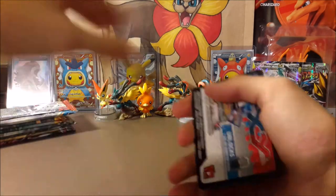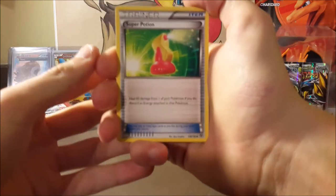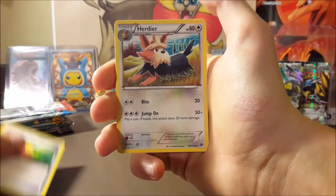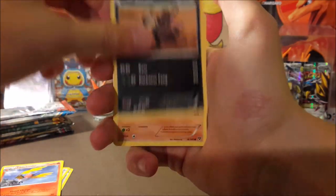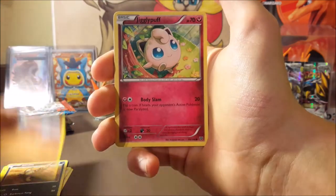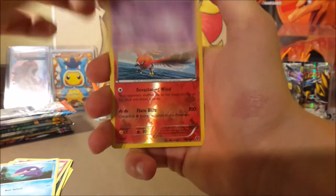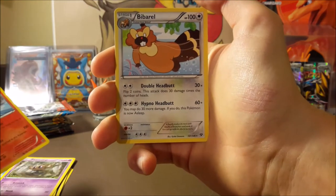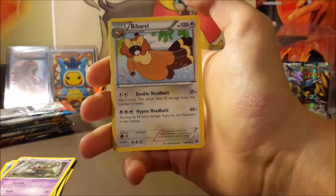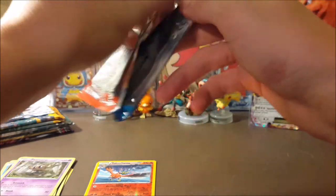There are eight packs and that's about the average for pulling an EX, so maybe we can get one, hopefully two. We got super potion, Herdier, Fletchinder, Sandile, Diglett, Jigglypuff, Shelmet, a reverse rare Talonflame — pretty good start — and a Bibarel regular rare. Kind of just went downhill. Why is Bibarel a rare? If it evolves from something you can catch on the first route, it should not be a rare.